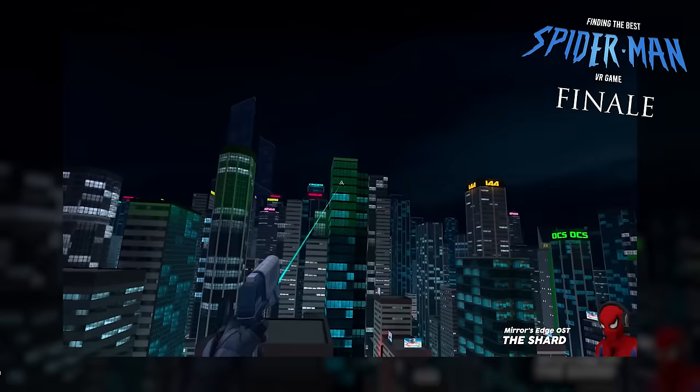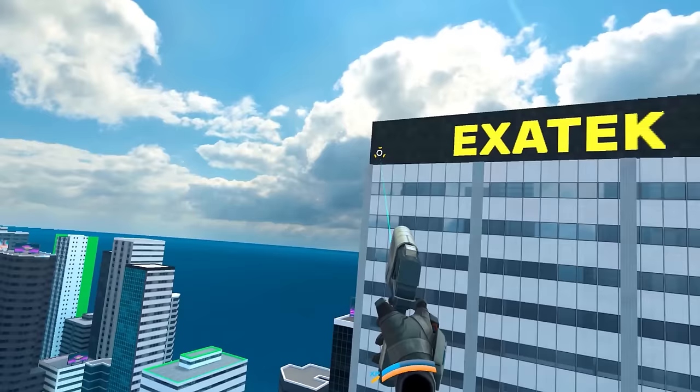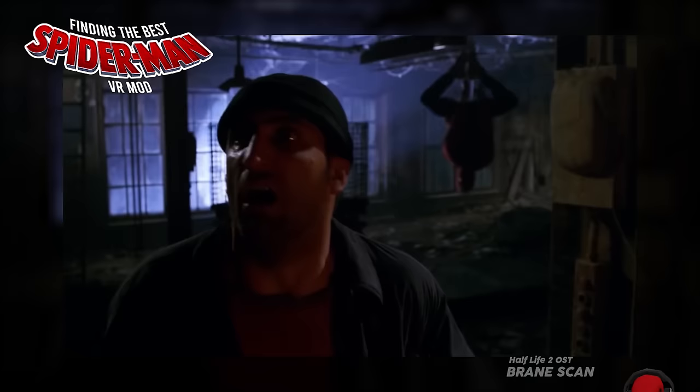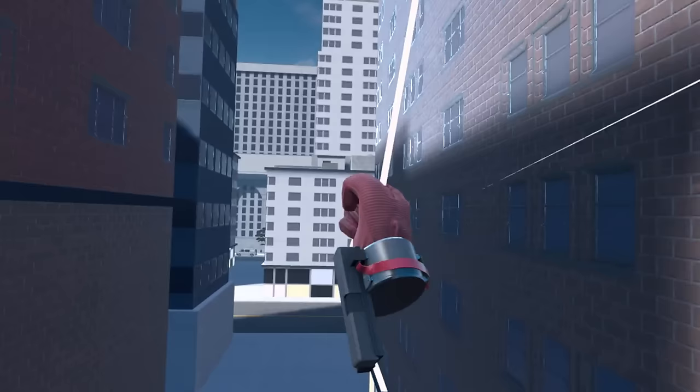Like Project Demigod in the state I reviewed it two years ago, there is certainly room for improvement. Let's start with the web swinging and movement. In the final episode of The Hunt, I coined something called the golden standard for VR web swinging. The standard consists of pendulum physics by default, allowing your swings to arc. Then, upon an input, the webs can be retracted like a grapple. As we discussed, this system is the most character accurate for Spider-Man. Unfortunately, Battle Glide doesn't have this feature.